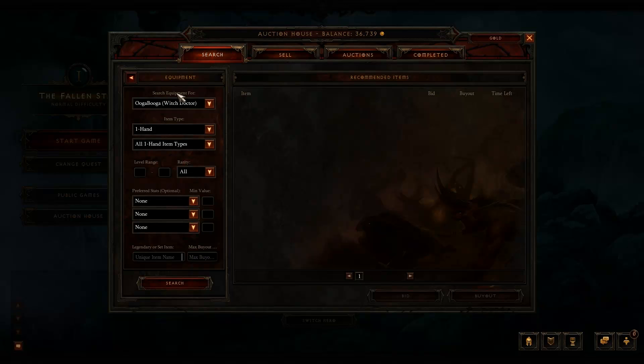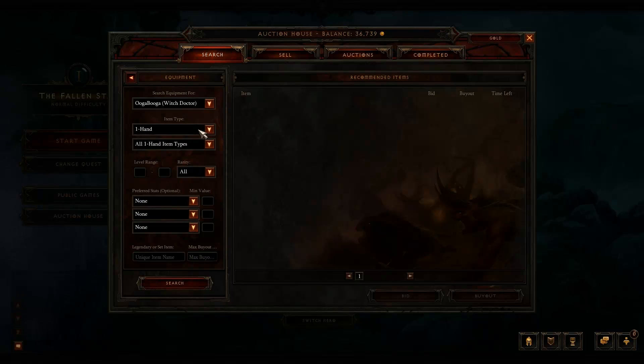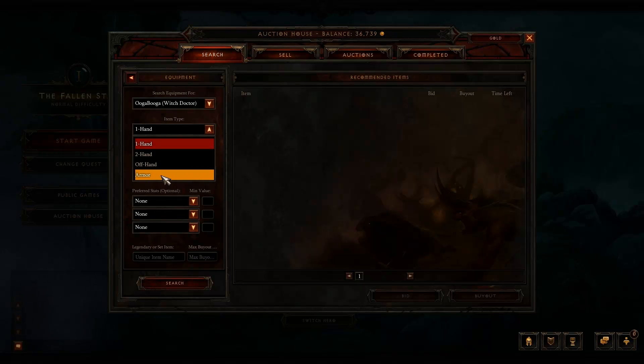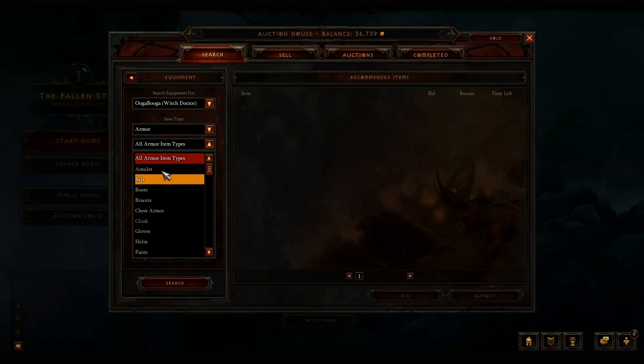Right now we're searching equipment for my Witch Doctor. You can switch different characters up here, or if you just want to be general, you can search for general items for those classes. It lists all your characters — you can switch out whenever you want. Item type: you can do one-hand weapons, two-hand weapons, off-hand weapons, or shields. And then armor — I'm just going to select armor for now. You can select all different types. I'm going to click on amulets and do a basic search.